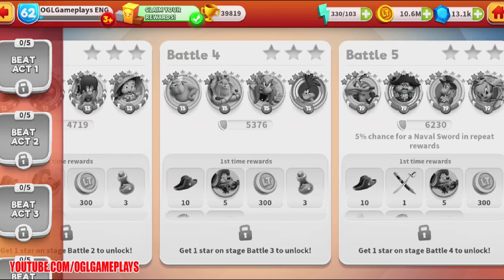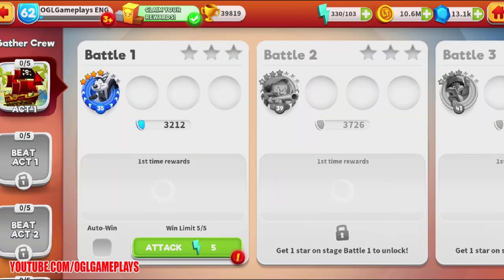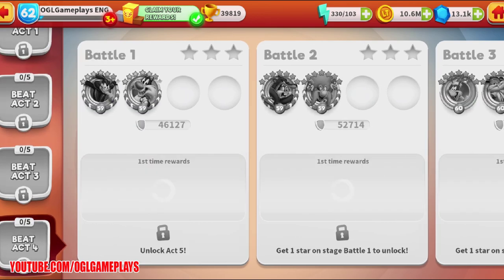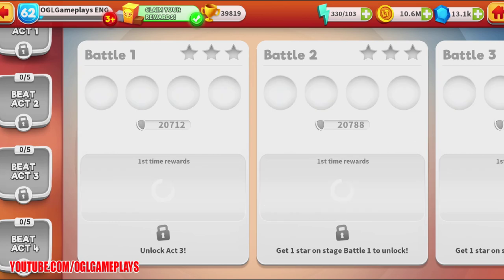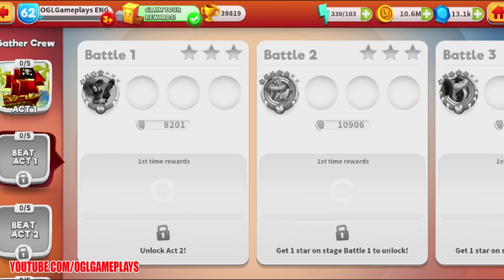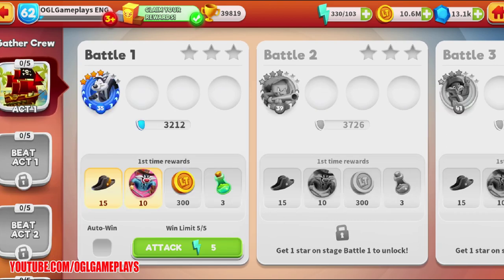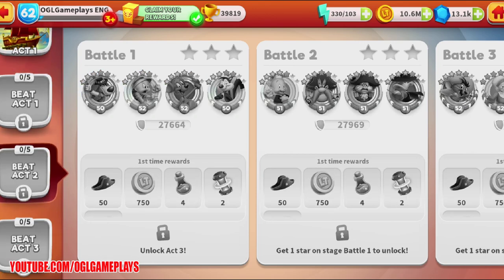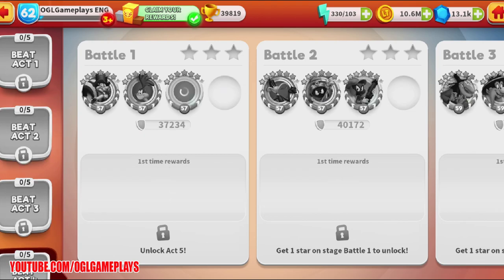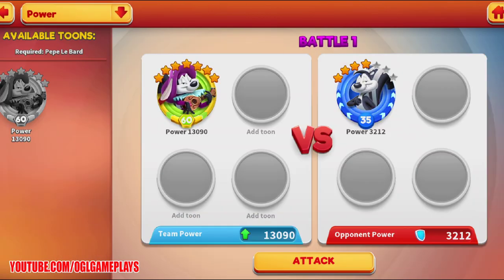Let's check where Captain Bly drops. He doesn't drop in Gather Crew Act 4 or 5, not in Act 1 or Act 2 either — only in Act 3. Similarly in Charter Ship, he's not in early acts. So we can start on Gather Crew and work toward Act 3 to get his pieces.